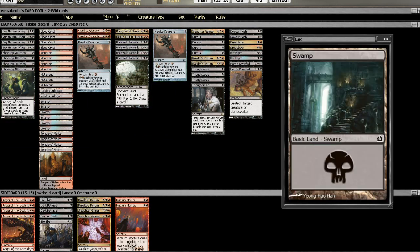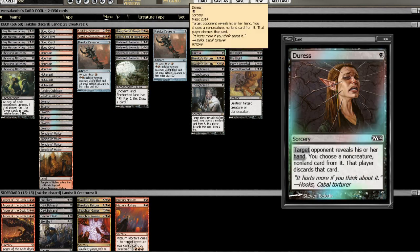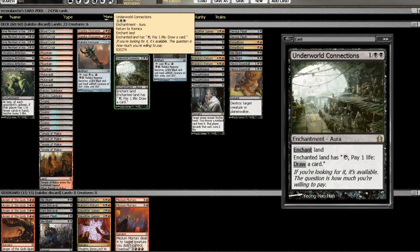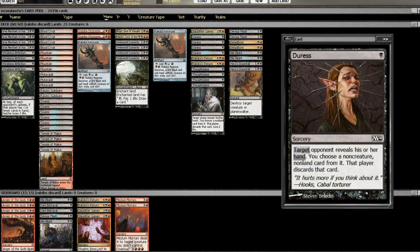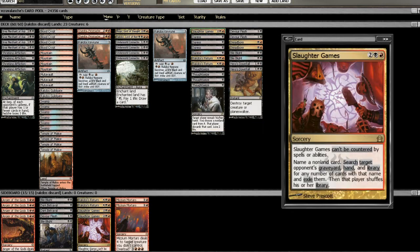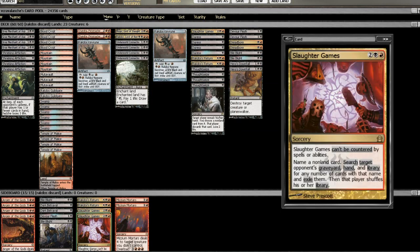The deck runs a lot of discard — four main board Duresses and four Thoughtseizes. Duresses are pretty good against the format except maybe against Monsters. There are a few creature-heavy decks where Duress is bad, but a lot of times it's not a dead card. I want to maximize the ability to look at their hand on turn one and then use Slaughter Games to be card advantaged. I have two more Slaughter Games in the sideboard.